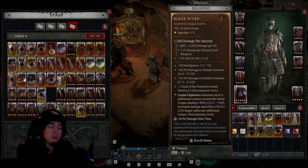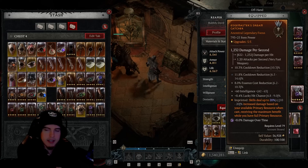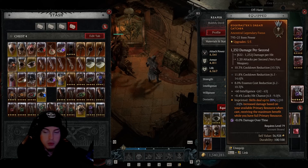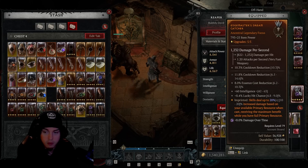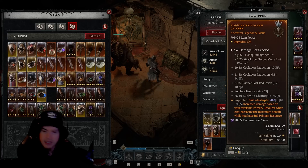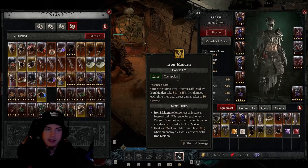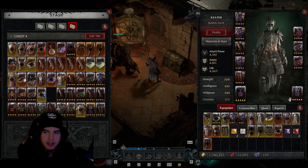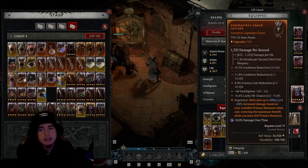For our focus, the legendary aspect I have is Edge Master's — this gives 20 percent increased damage since we're not utilizing our resource, it's always maxed out. Anytime we use a skill while at maximum resource we gain that 20 percent increased damage. Decrepify costs 10 essence, but Iron Maiden is free and each time it curses an enemy we get five essence back, so we're essentially always at maximum resource.